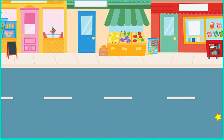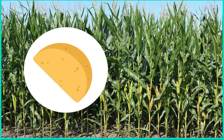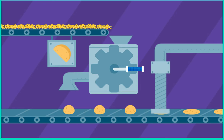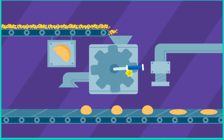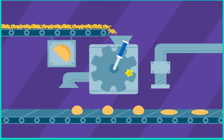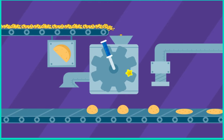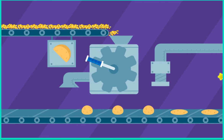We made it to the tortilla factory! Tortillas are made from corn that's been grown in a field. Then it's sent to the factory to become tortillas. Mmm. Help make the tortillas. Go ahead, click to turn the crank. Nice tortilla! Way to go. Now let's make some food.